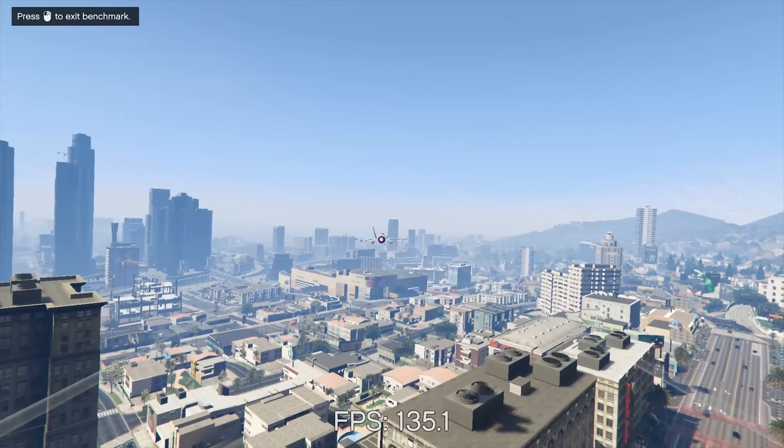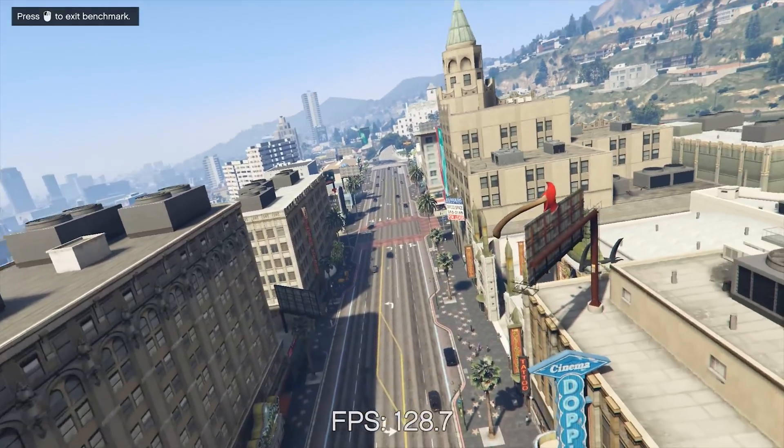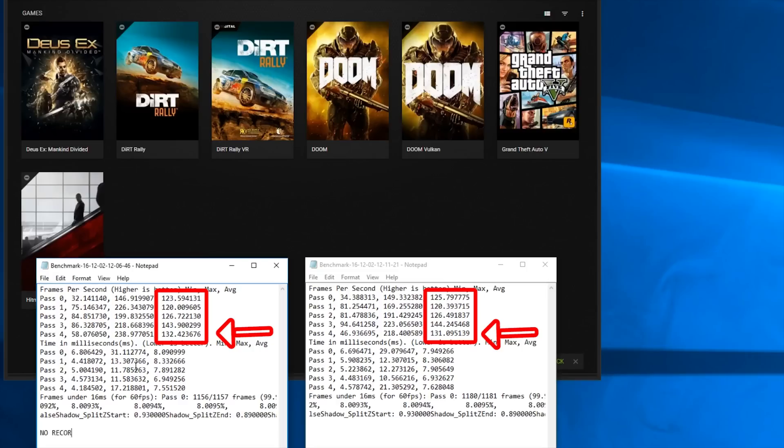GTA 5 is the same — the footage here looks awesome, although I'd need to do a blind A-B test to really see much of a difference between this and AMD's footage. Looking at the bottom result, you will see 131 when recording versus 132 when not, but if you look at some of the ones above, you might see the game is actually running faster when recording, so that varies quite a bit.